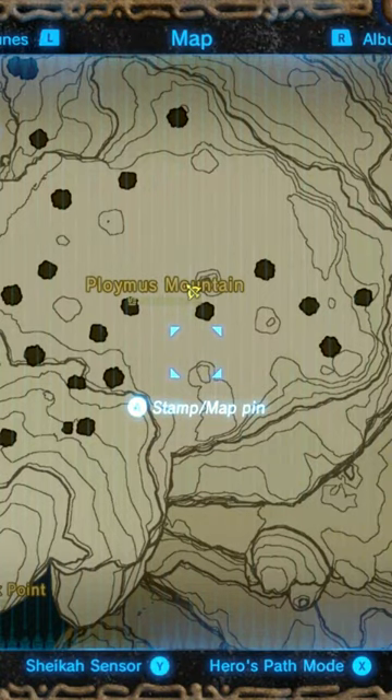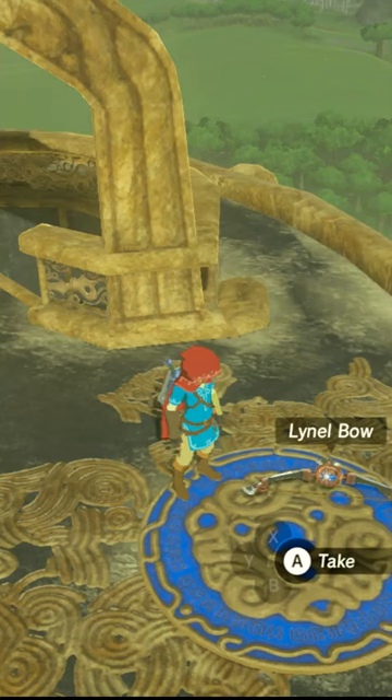There is only one exception. The Lynel on Polymus Mountain will always be a red Lynel, so the bow will always be the base level.